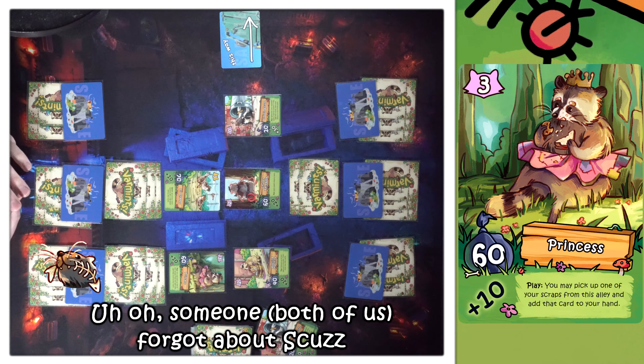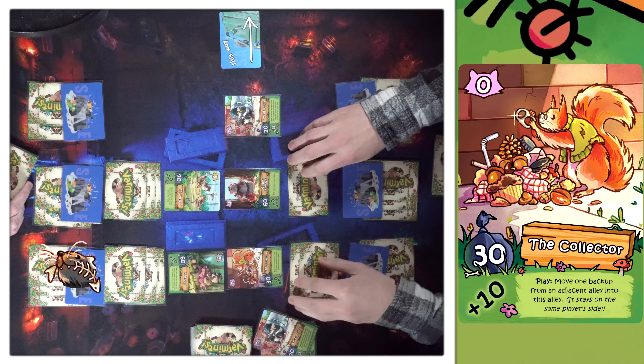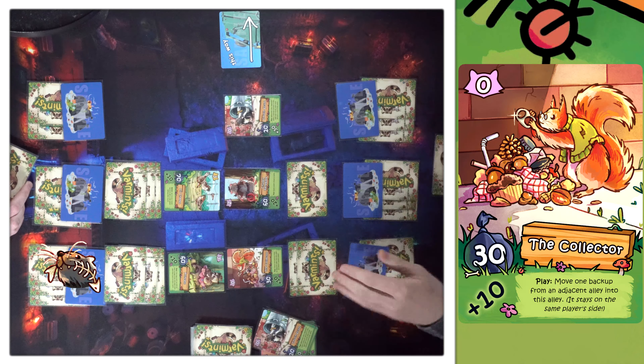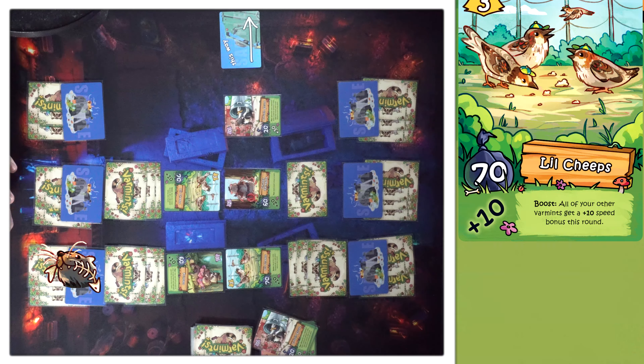I'm gonna back up that and play a Princess. I may pick up one scrap from this alley and add it to my hand — but I'll choose not. Put him here for the Collector — use the Collector to move a backup from an adjacent alley. I'll pass. Over here I will play a Little Cheeps. Still passing. Got two in hand — let's also pass.